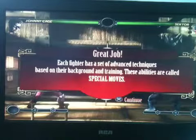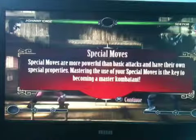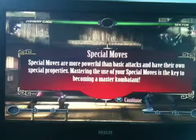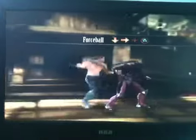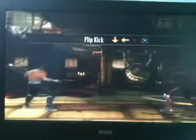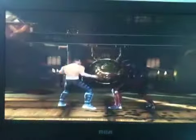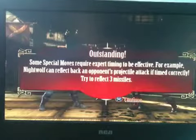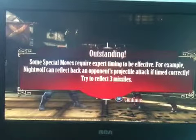Each fighter has a set of advanced techniques based on their background and training. These abilities are called special moves. Special moves are more powerful than basic attacks and have their own special properties. Mastering the use of your special moves is the key to becoming a master combatant. Let's try a few of Johnny Cage's. Some special moves require expert timing to be effective. For example, Nightwolf can reflect back an opponent's projectile attack if timed correctly. Try to reflect three missiles.